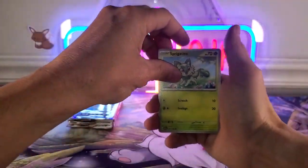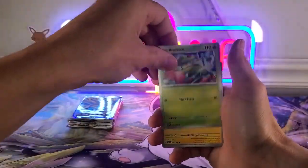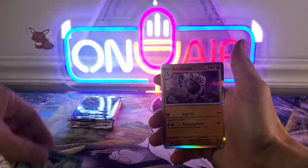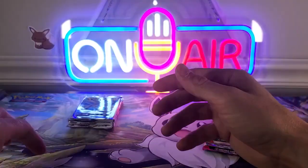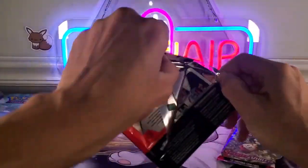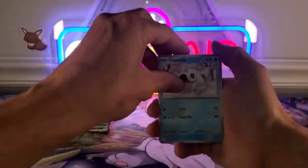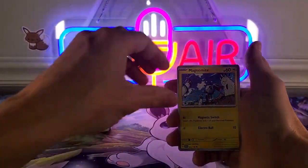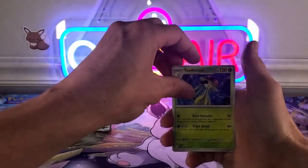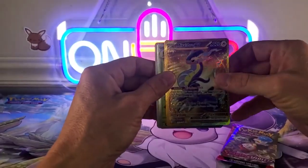We've got Sprigatito, Sviper, Houndour, Burilu, Kilowattrel, Raiden, Heracross, Zithioden, Fall Eye, and Ava. Third pack: Raiden, Zithioden, Aroom, Magikarp, Magnemite, Waxwell, X-Spare, Toadscool, Houndstone - ooh, Raiden EX! Wow, look at that!